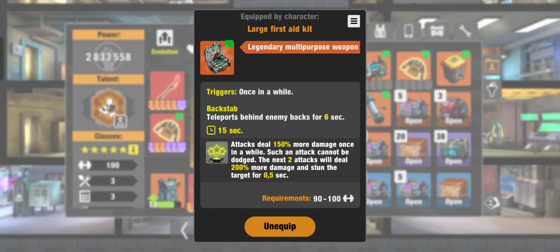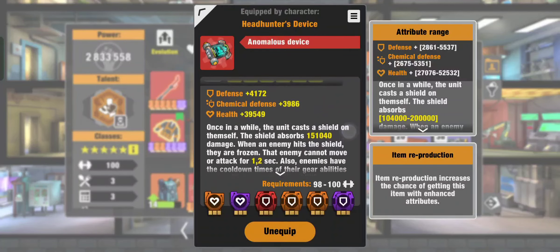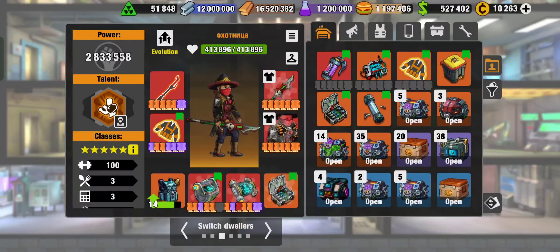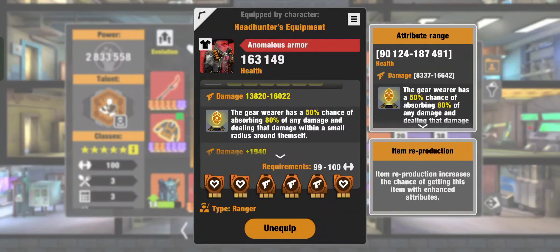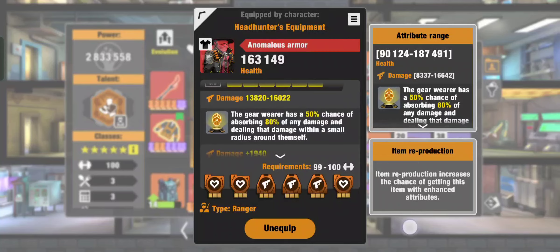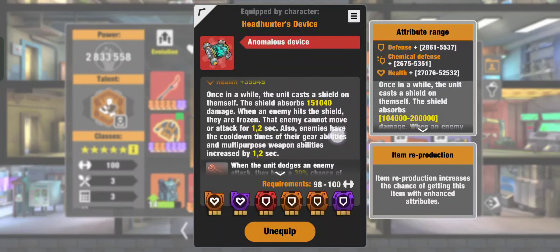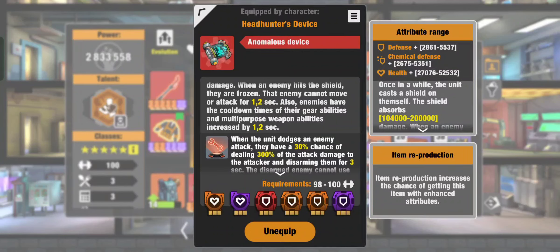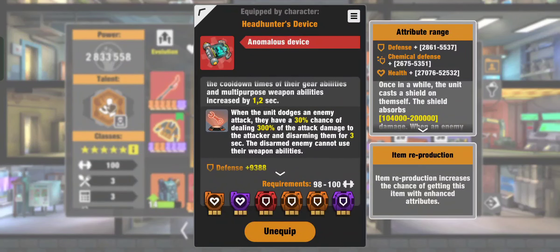The multi-purpose weapon I use lets me teleport behind enemies. As you can see, the prototype increases damage. I also use a Fire prototype for the Headhunter — these are absolutely standard prototypes for Headhunter equipment. For the device, I use a shield — once in a while it creates a shield with about 150,000 damage absorption and freezes the enemy. It's very good and is a standard prototype for the Headhunter.